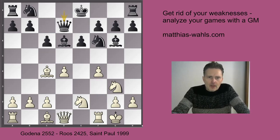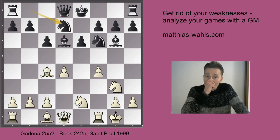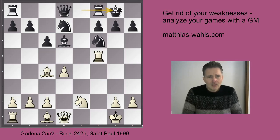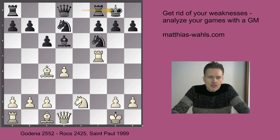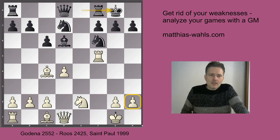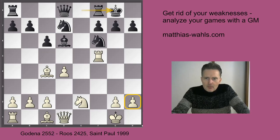For instance, could Black just prevent f5 with Qd7 or even with Bf5? Both lines are completely fine for Black. After f4, he could also just let f5 happen and play Nbd7. You might say, well, White has the bishop pair and an extra pawn in the center - isn't he better? The answer is no, because White's kingside is quite weak. The h2 pawn is soft, and White hasn't yet completed his development, and there is a problem with the e4 square.